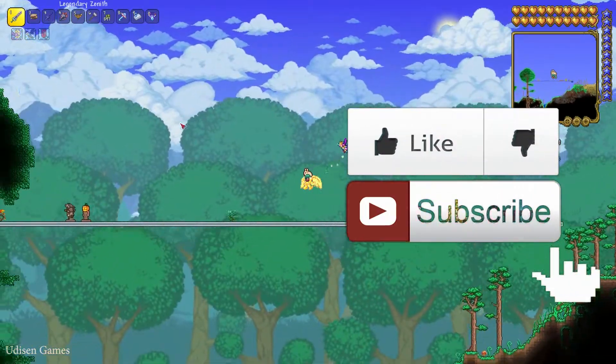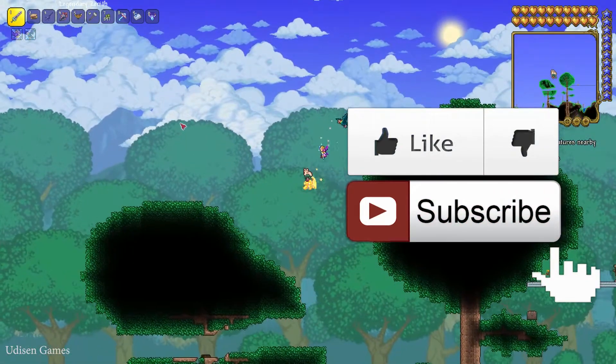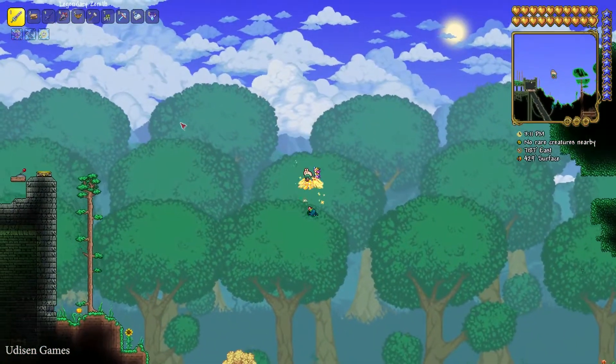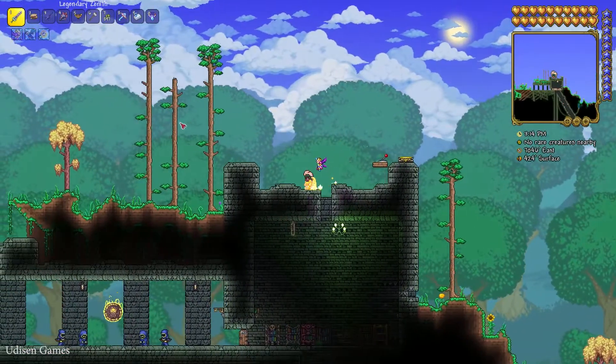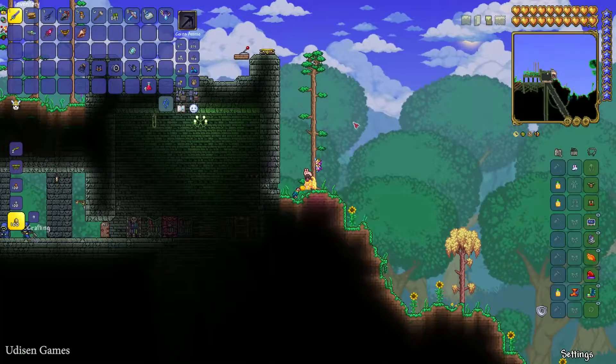Tip number one: don't forget to leave a like, it helps me create stories every day. Subscribe for more, and after that go play in the special world. You must play at least in Expert or Master game mode — that is important.